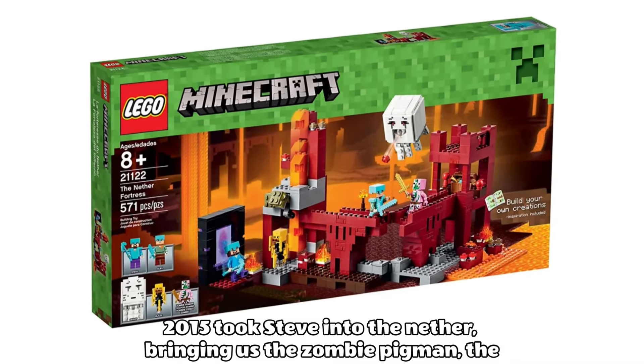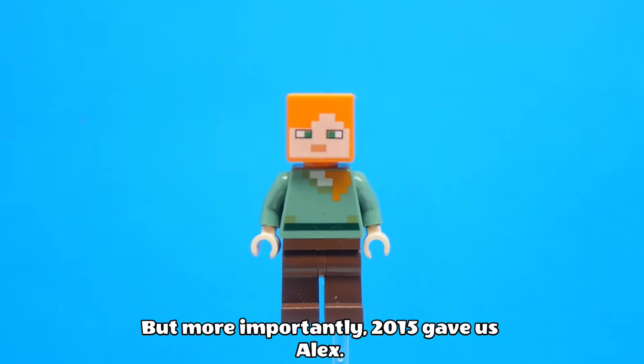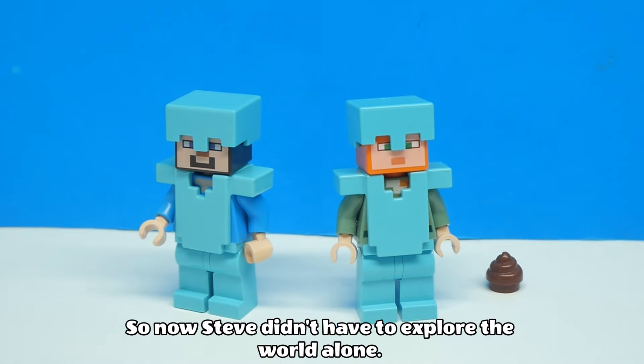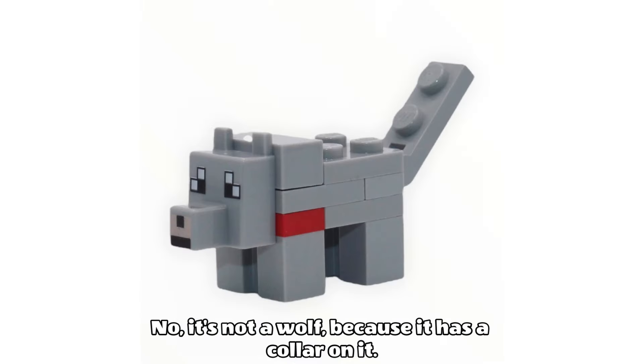2015 took Steve into the nether, bringing us the zombie pigman, the blaze, and the ghast. But more importantly, 2015 gave us Alex, so now Steve didn't have to explore the world alone. We were also granted with a snow golem and a dog — not a wolf, because it has a collar on it.